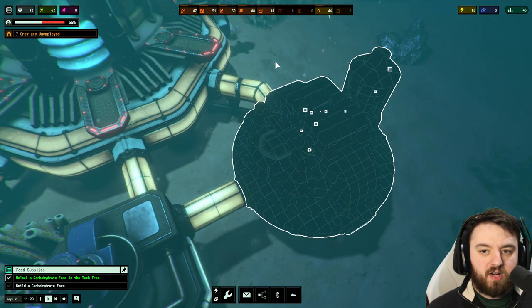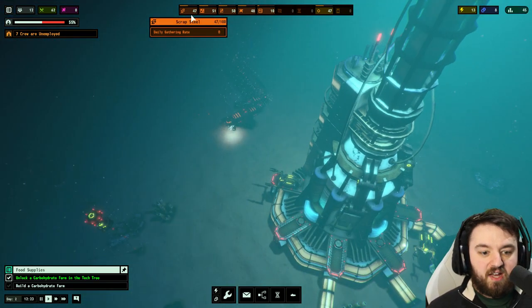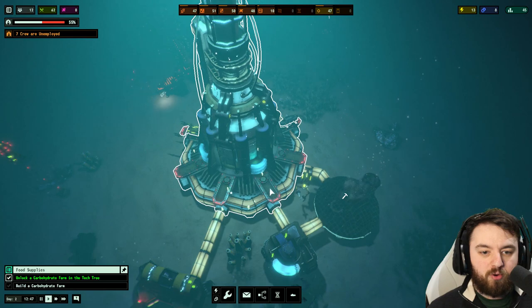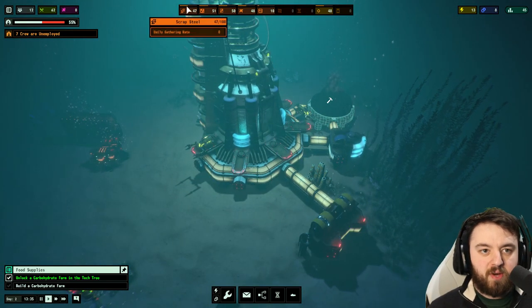Do remember that the power lines, whilst they do build instantly, they do require scrap steel. Steel will be one of the important resources that we will be making later on, as we want to manufacture essentially everything.